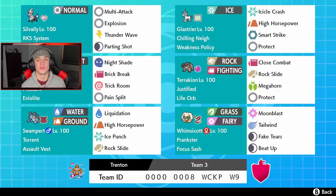Glaceon is going to work great in Trick Room considering we have Dusclops to set it up. Glaceon's got Weakness Policy, Ice Crash, High Horsepower, Smart Strike, and Protect — an absolute beast. Dusclops has the Evil Light Pressure ability with Nightshade, Brick Break, Trick Room, and Pain Split.